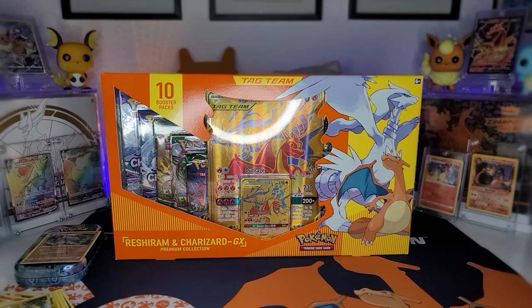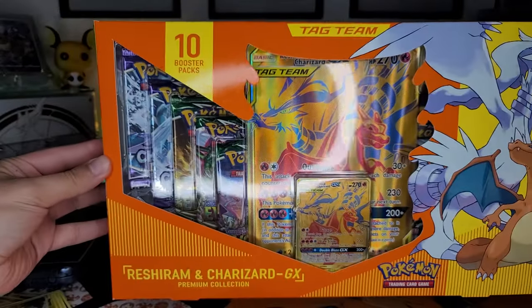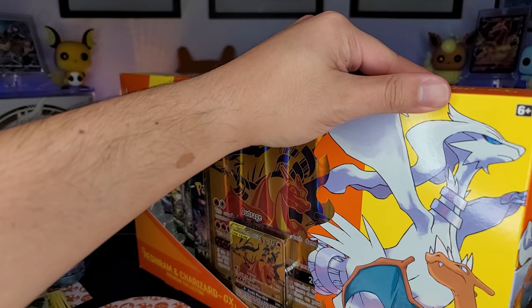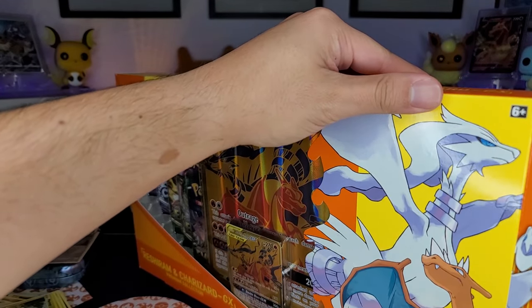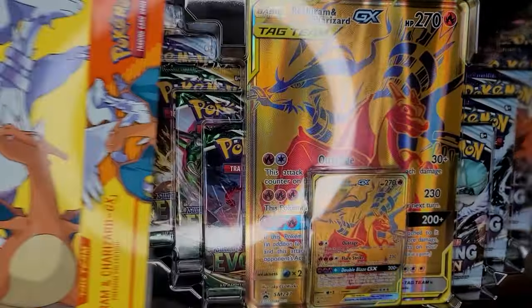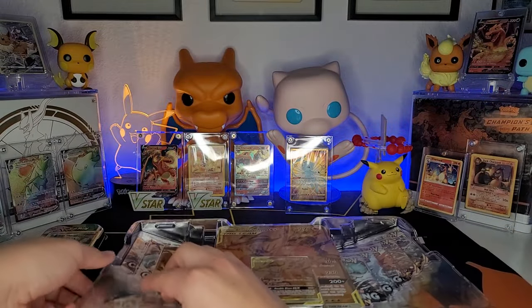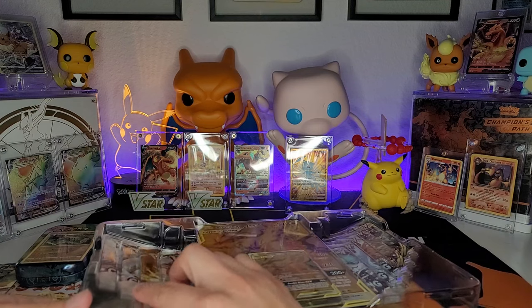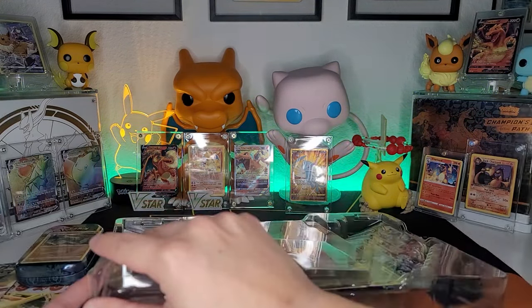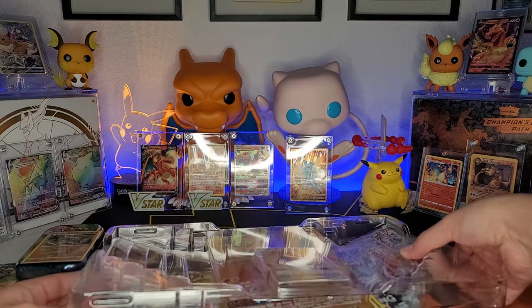Alright, now on to the big boy — 10 booster packs, let's get it! Boxed up pretty easy. Alright, so we've got five Chilling Reign, there's a lot of Chilling Reign in this set — five Chilling Reign, three Evolving Skies, and two Vivid Voltage.